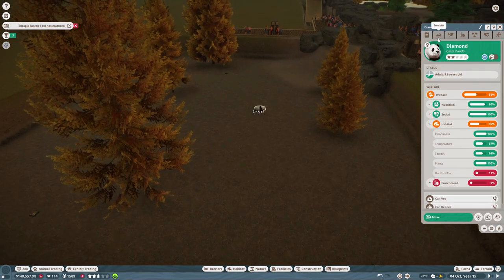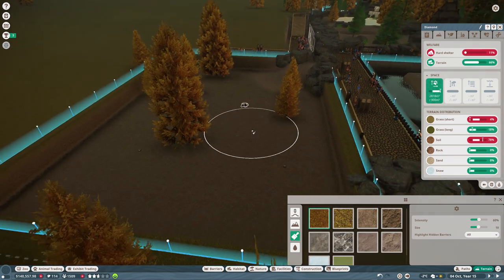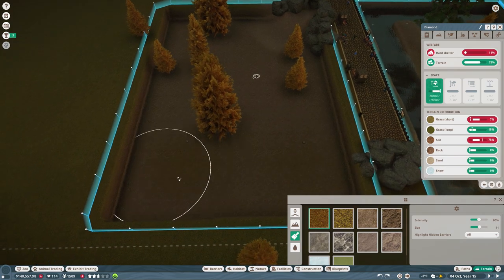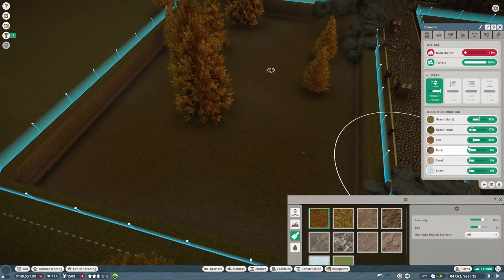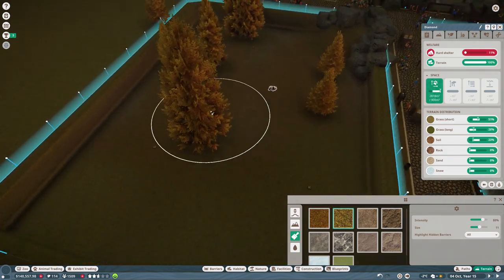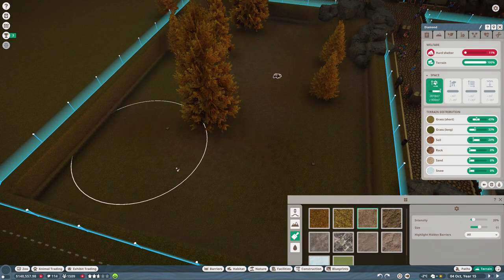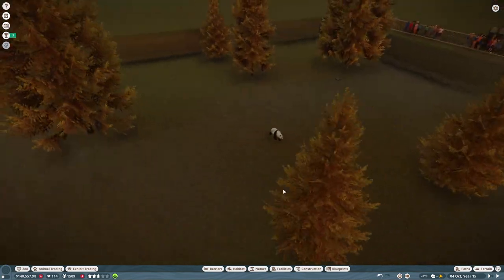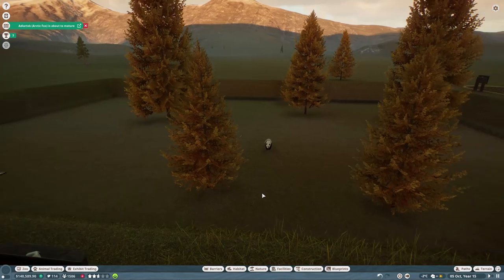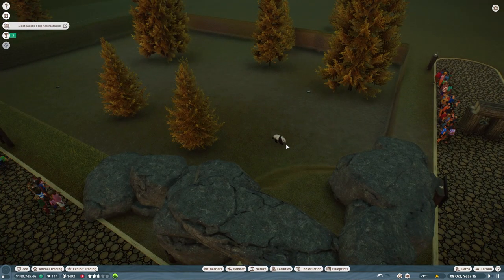The second you unpause there are so many things happening. We can do terrain painting - more grass and less soil, grass looks a lot nicer so I'm tempted to put that in generally. About 80% grass - and put some long grass in, a little bit more soil. When the snow comes it will probably dominate anyway, but he's got a nice soily grassy area which he seems happy with.